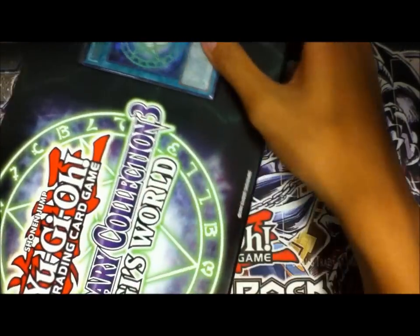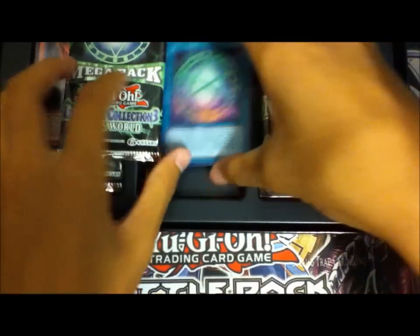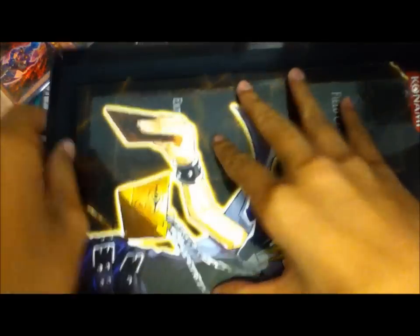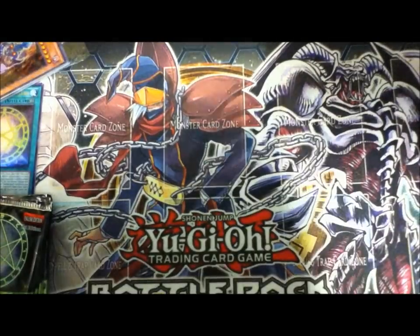The plastic is pretty tight to get open. And there's the Seal of Orichalcos. There are five packs and the promo pack, and of course the game board, which I can't really open in this small area. But there's the Seal of Orichalcos on one side and Yu-Gi on the other side — you guys probably know that already.